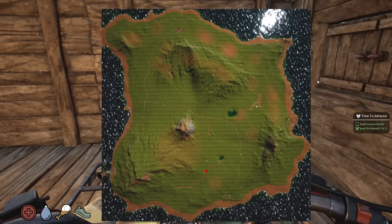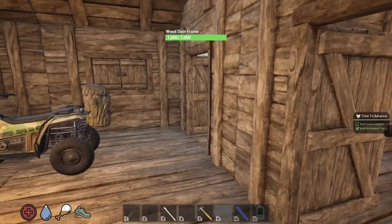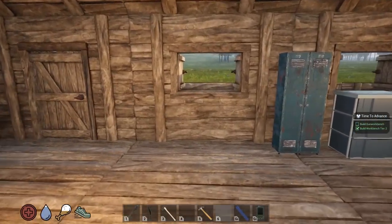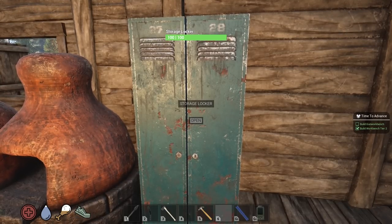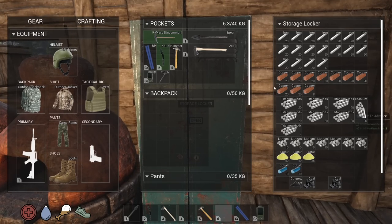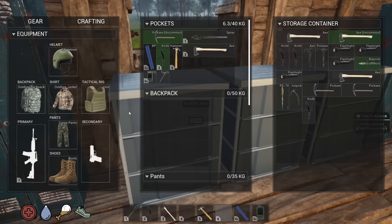First of all, when you get on the ATV you can now check the map — thank you very much for that. I know it seems like a small quality-of-life thing but it's a big deal for me personally. The other thing is they have upped storage slots for small military boxes, plastic boxes, storage lockers, and large boxes. The storage locker is now the biggest thing I can make but I'm still using some plastic ones too.